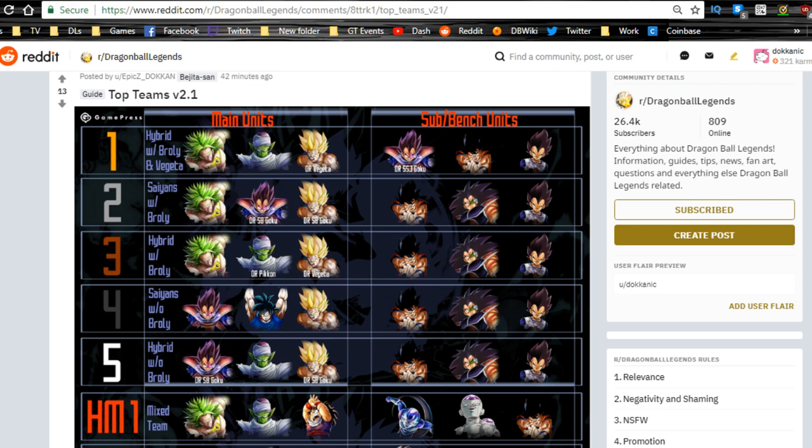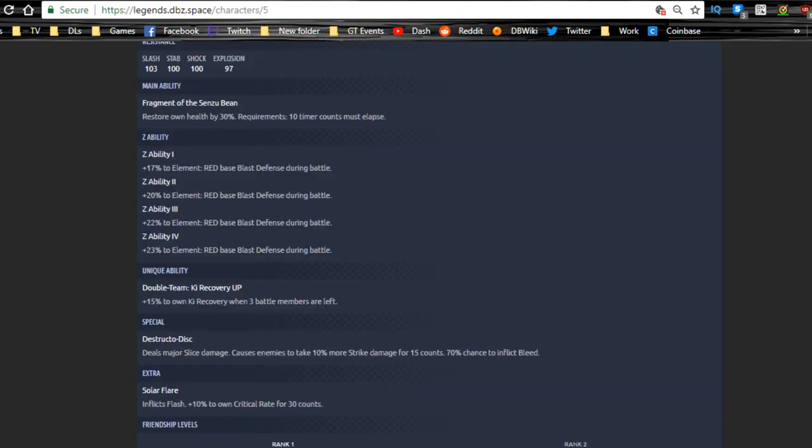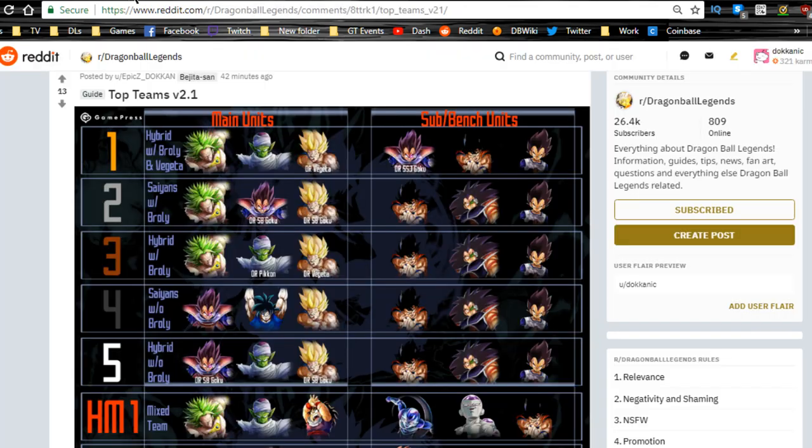That's a PvE example for specific missions like scout battles. I did a basic team building guide about a week ago — check that out for the basics of team building in Dragon Ball Legends. This video is specifically about PvP. The top five PvP teams are pretty much only sparking units: Broly, Vegeta, Piccolo, and Super Saiyan Goku make up most of them.